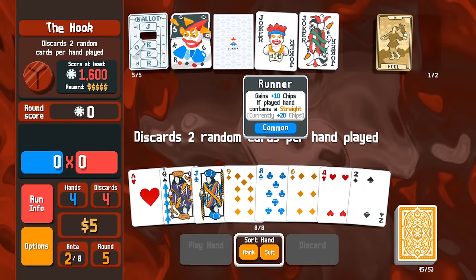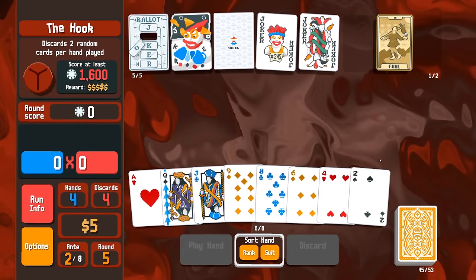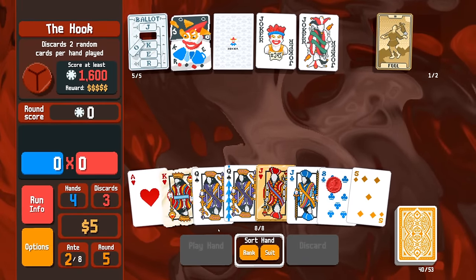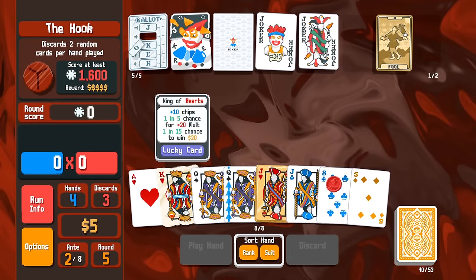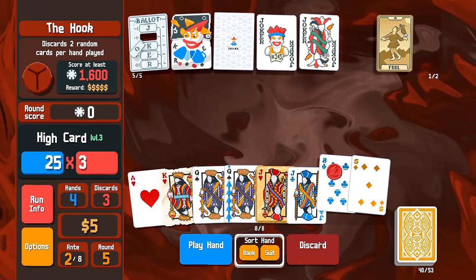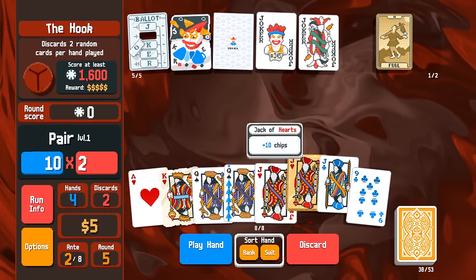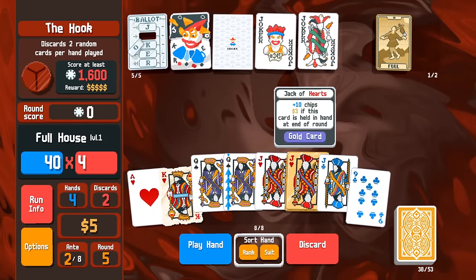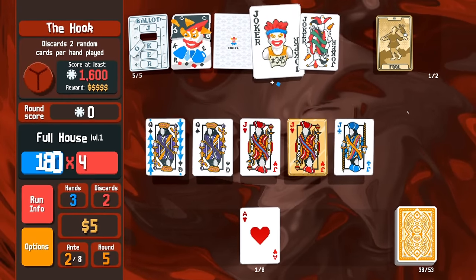Drunkard gives plus one discard; Runner gets plus ten chips every time we play a straight — I'm not planning on straights. We could go for a boat or straight here. I hate losing the three bucks, but we'll do it. The boat discards the ace and the king. We put the queen to the front so it triggers with Hanging Chad — forty chips.